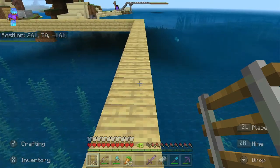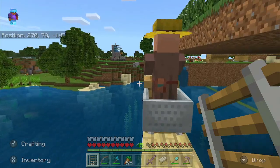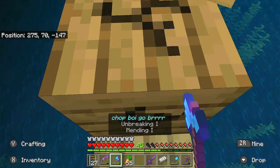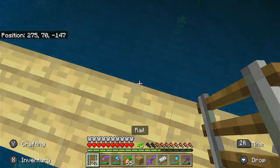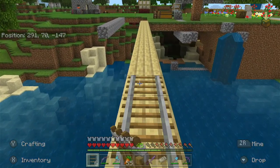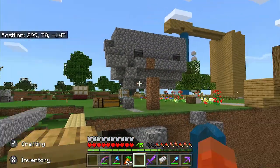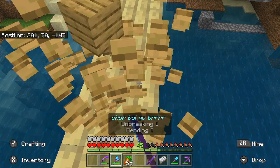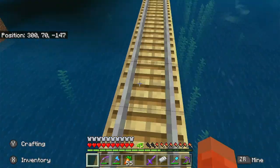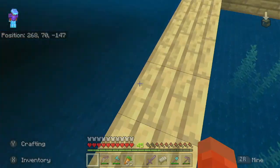The glow squids — you can literally see them from the surface. You don't normally see normal squids from up here, but you can see glow squids from miles away. It's beautiful. At least people voted for them; they don't have much use but the drops are useful. I changed the signs at my farms to glowing — it makes them more vibrant, brings out the flavor.